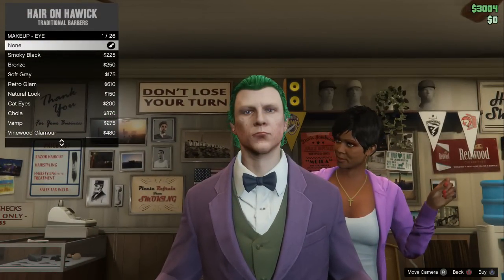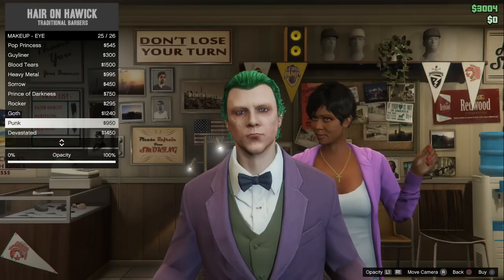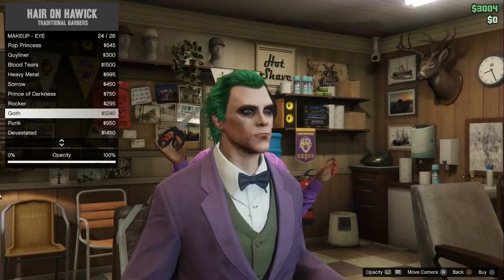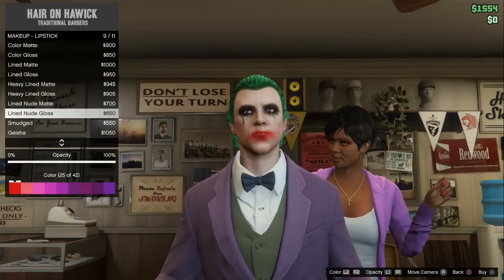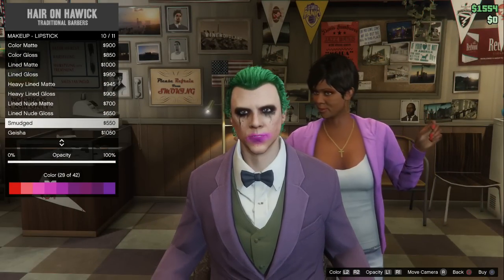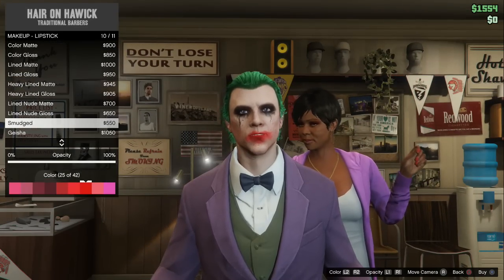After that, you're going to want to pick this eyeshadow — it looks really cool. There are two different ones, but the one I chose makes it look all runny, like actual makeup, just like the Joker has. Then get the smudged makeup, make sure the opacity is all the way up on all of the lipstick, and get it in bright red so it looks like smeared makeup on his mouth, just like in the movie.